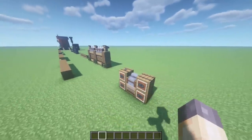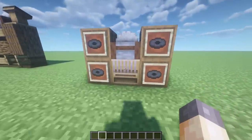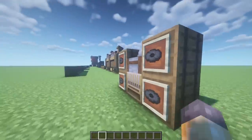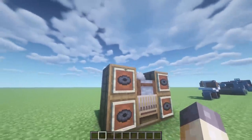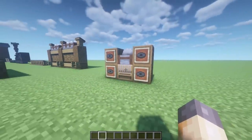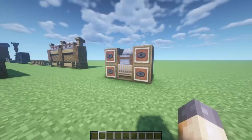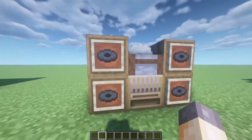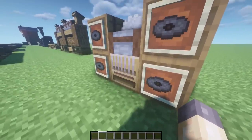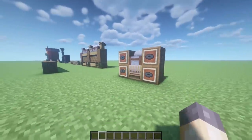Here's a fun little way to use some of these new blocks from 1.14. I've made this little jukebox system: a loom beneath, a stone cutter on top, and barrels on either side. Then all I've done is add item frames with black music discs on top — it looks like some sort of jukebox or stereo system. I used this in Felix's house in the transformation build. You can obviously change this for a note block down below so you can actually play music on it.